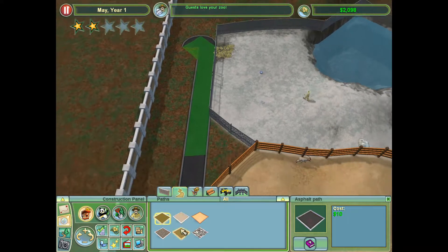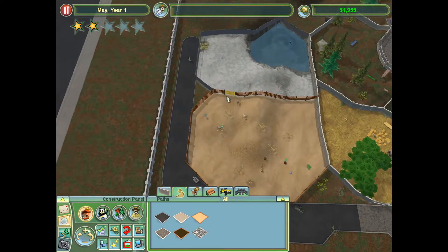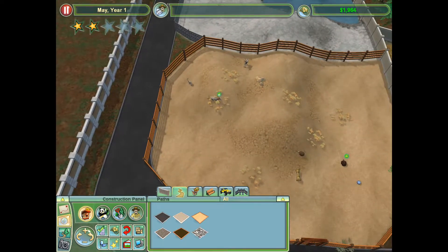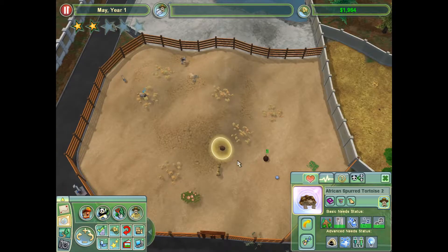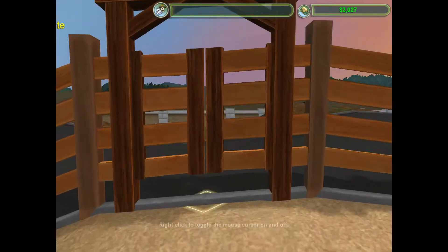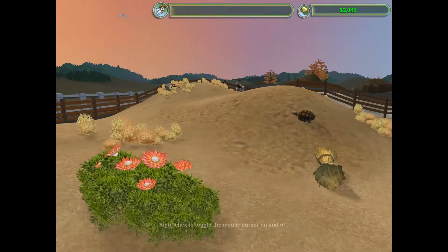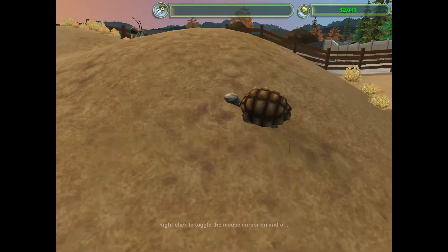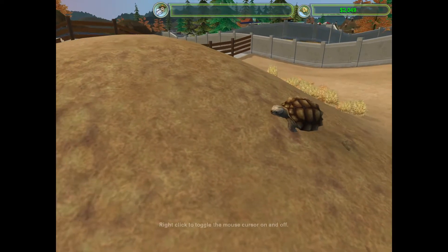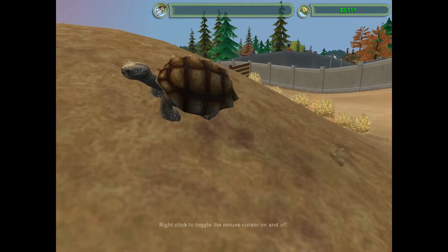I mean, the capital of Norway, Oslo, is like right on the border pretty much. So for all I know, this zoo could be an Oslo zoo. I mean, it's a little small for a capital city type zoo — usually they've got big giant zoos. But I guess I don't really know what I'm talking about. I've never been to Oslo.